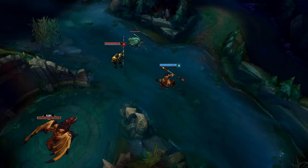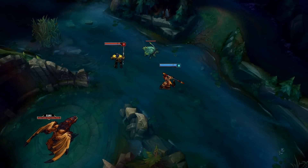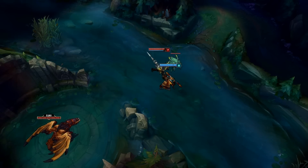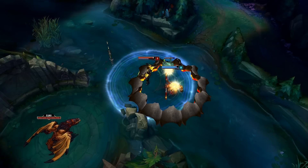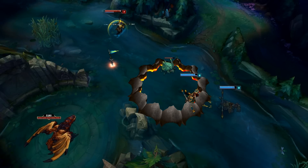On to number 3: Wukong has a crazy interaction specifically with Jarvan IV's ultimate. When Wukong uses his clone, it pushes him forward a tiny amount and he can use this to jump through J4's walls.